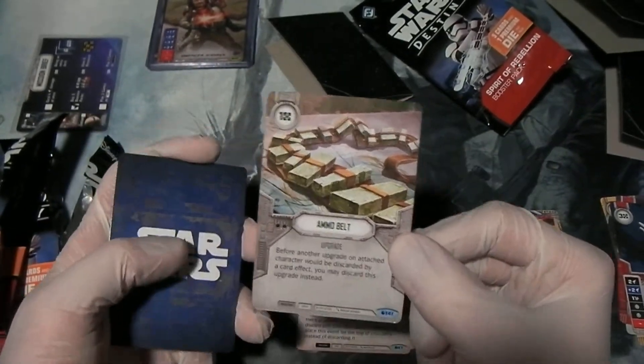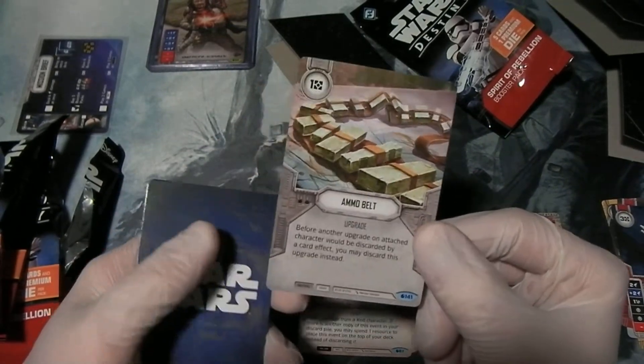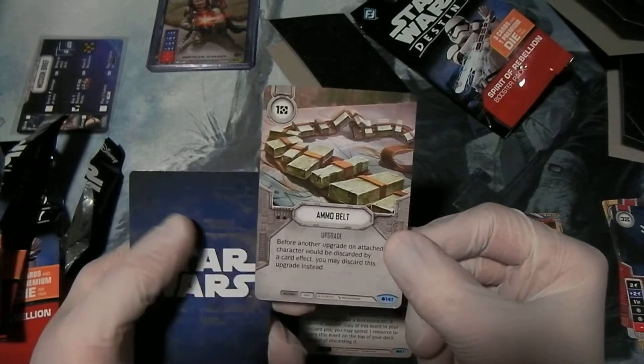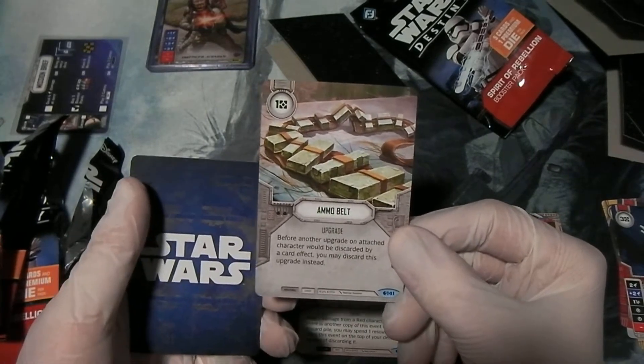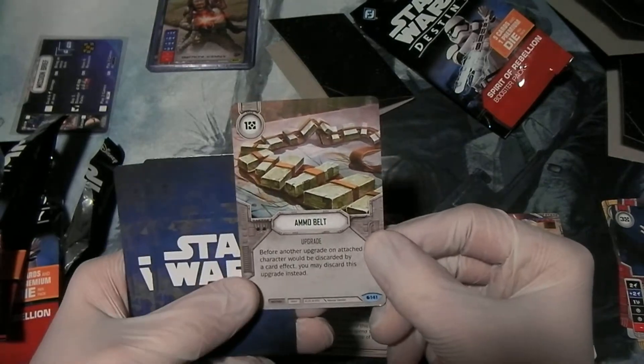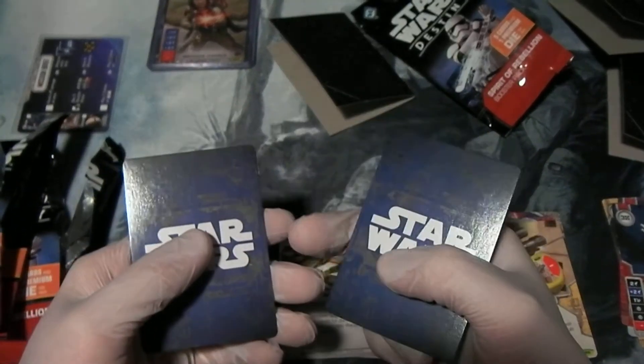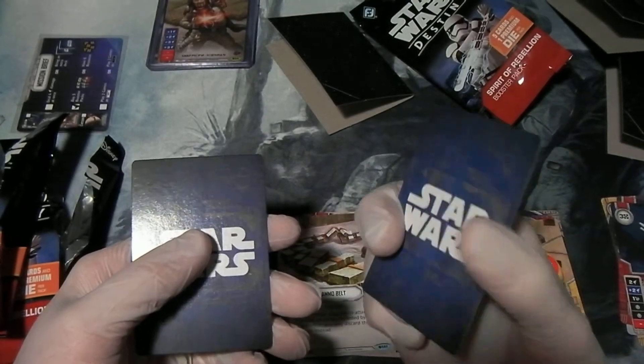Ammo Belt — neutral gray upgrade for one. This is a common upgrade; you don't see a lot of those. Before another upgrade an attached character would be discarded by a card effect, you may discard this instead. So it's kind of a shield that gets in the way of people trying to mess up your cool lightsabers or whatever.